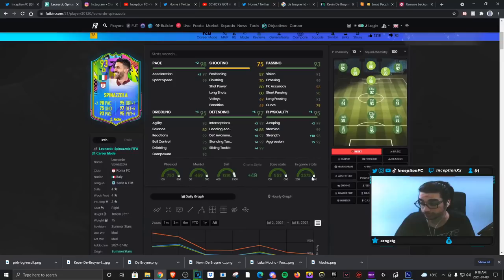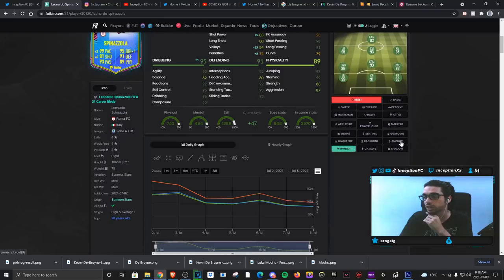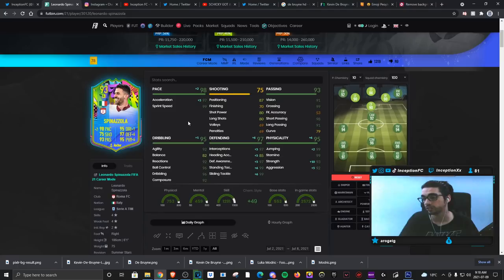With a card like this, you could potentially give him a hunter chemistry style if you actually want to make him your more aggressive, attacking-oriented player that could potentially score more opportunities. But not necessarily, because those shooting stats are going to be pretty inconsistent for how the game plays out. So it definitely makes the most sense to give him the anchor chemistry style for the physical, defensive, and pace boost because of different variables.